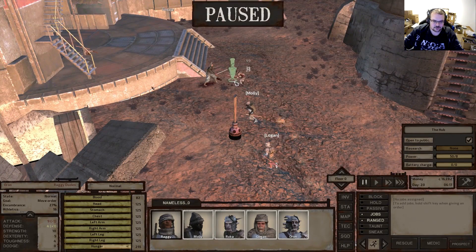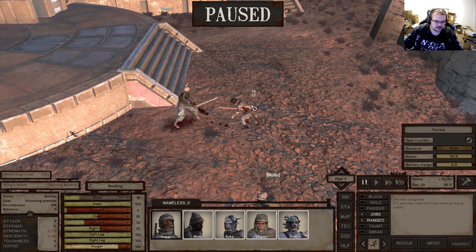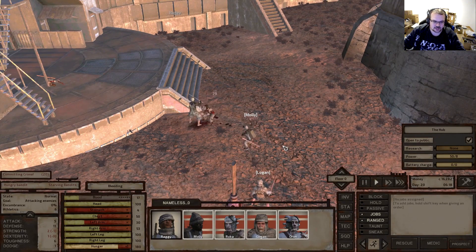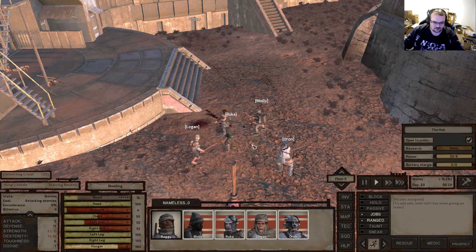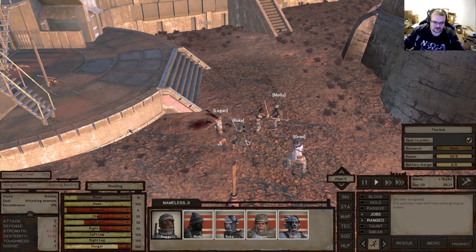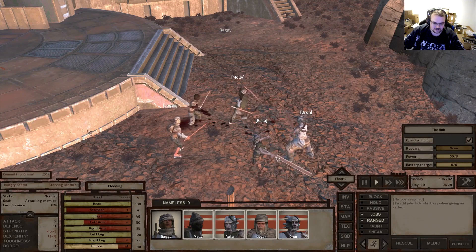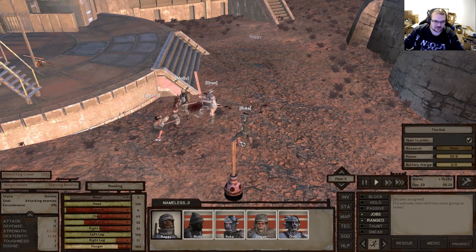Okay let's go help them. Hungry bandits committing crime - the character's been caught committing an assault and might end up with a bounty. We'll attack. There we go - 4v1, waste him! Look at them with their huge planks - oh jesus, and we still get beaten.